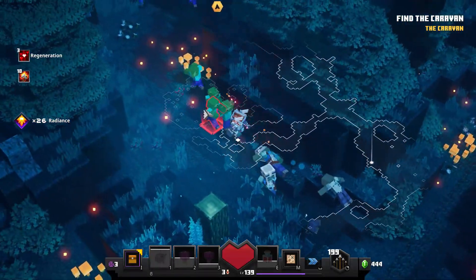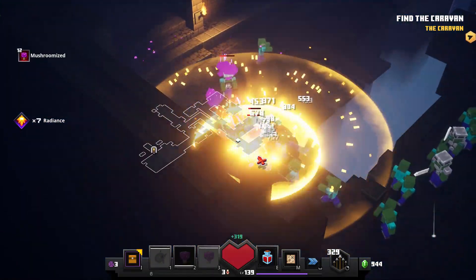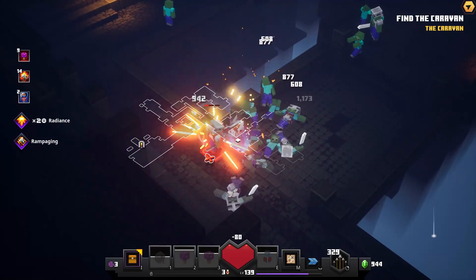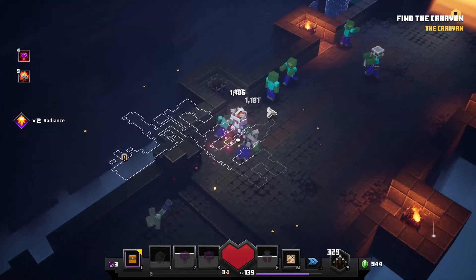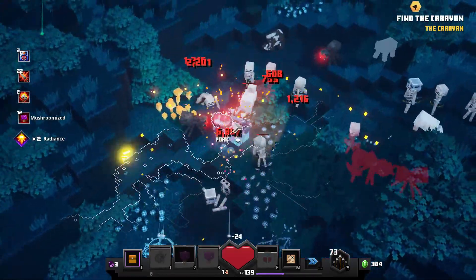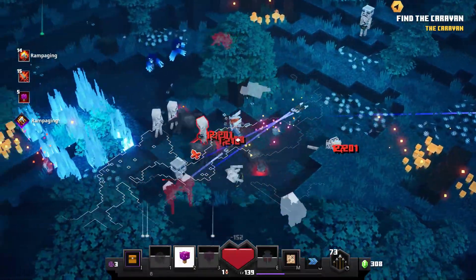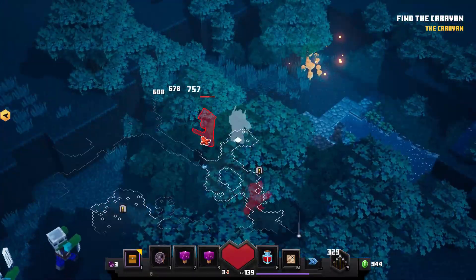The cool thing about the speed is that radiance kicks in so fast, and that's what helps keep you alive. If you combine this with the mushroom — increased attack and movement speed — as well as rampaging, which gives a 10% chance to increase your attack speed by 50% for a short time, and in my case because it's maxed out it's a 15-second duration. It's like having this boost almost all the time, as long as you're eliminating enemies to trigger it.